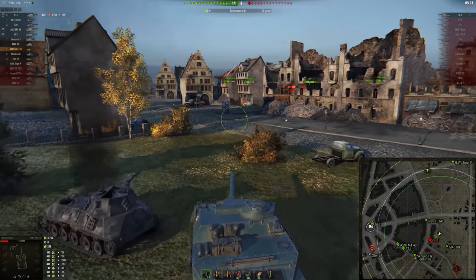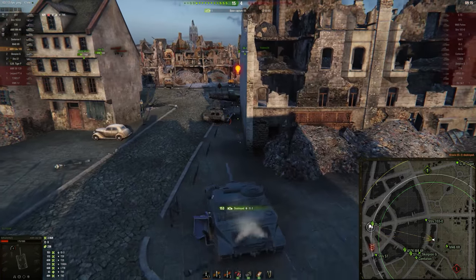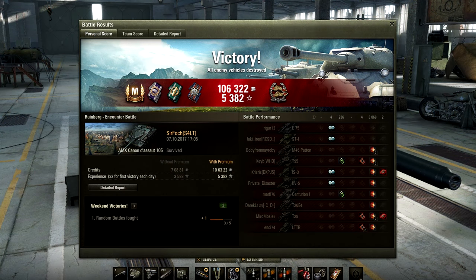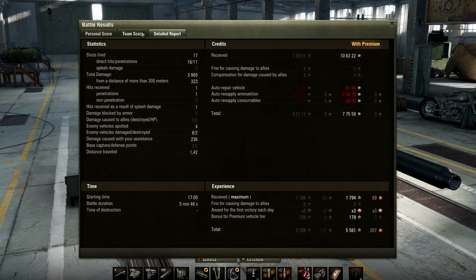At the end of another face-roll game, we arrive just in time to finish off the IS-3. Here's the end plate: pretty cheap Ace Tanker — 5,382 experience with the triple. We get a Confederate medal, did 3,869 damage, assisted for 236, picked up two kills, and 1,196 base experience. Ended up profiting 77,000 credits, which is not that hot, but this wasn't that hot of a game. Still did fine considering this was a tier 9 game on a city map in a tank destroyer like this. So this is a reasonably well-balanced premium tank, which is the reason why you shouldn't buy it — because you can buy OP stuff instead. Why waste your money on something that isn't OP?